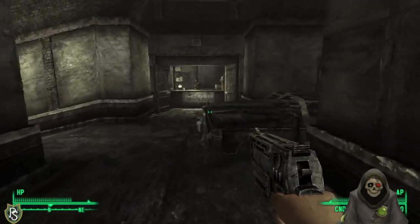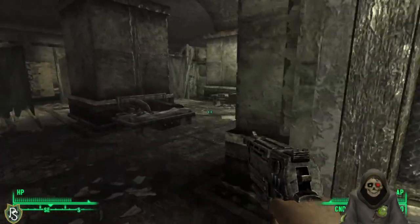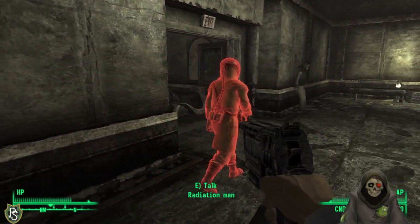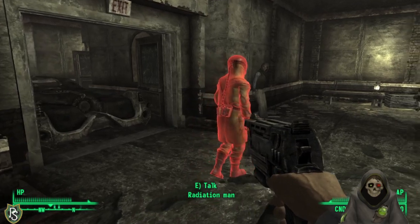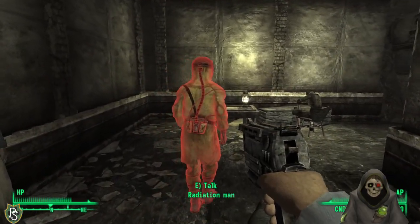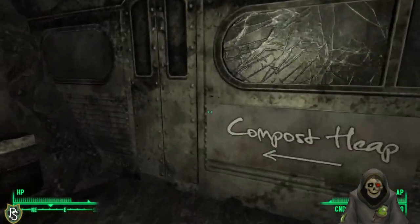There's an NPC who always shows up as red — hostile — going back and forth. No way to catch him off guard. Wondering if there's a bigger, scarier gun somewhere.